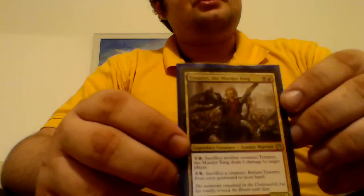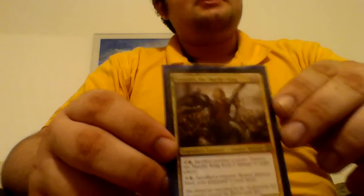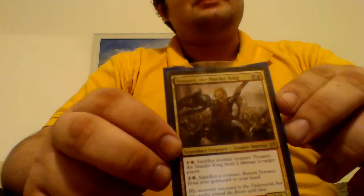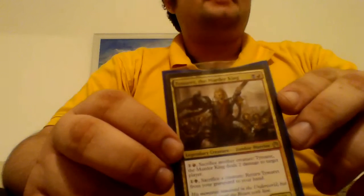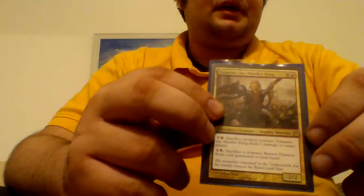Tymaret the Murder King is a 2/2 for 2 in red and black. You can pay 1 red and sacrifice another creature — he deals 2 damage to target player. Or pay 1 black and sacrifice another creature to bring him back from the graveyard to the battlefield. He's kind of hard to get rid of, and I normally use him as a sac outlet.